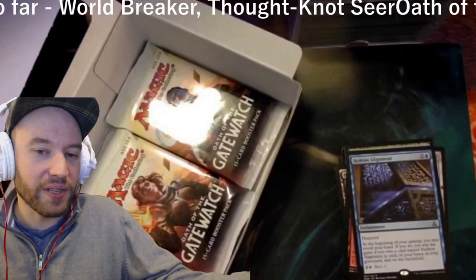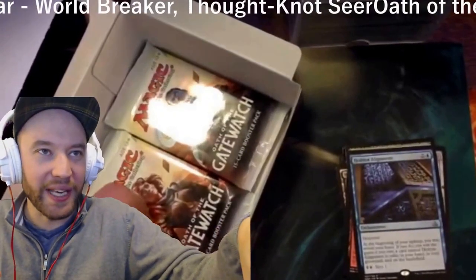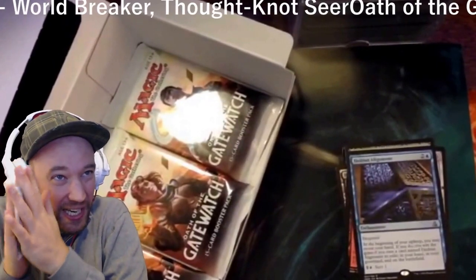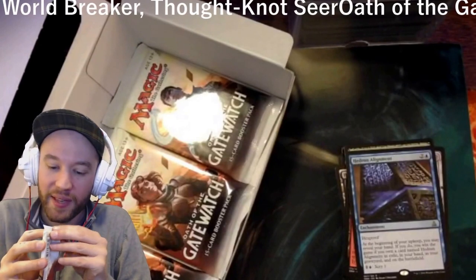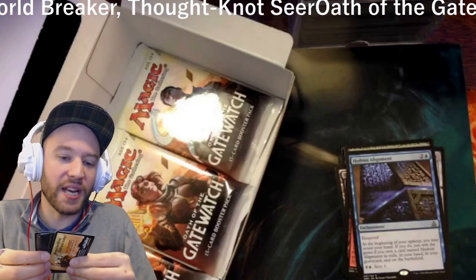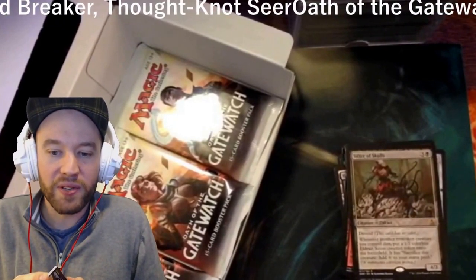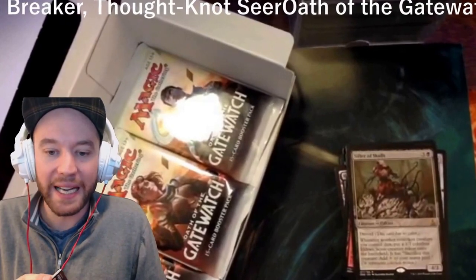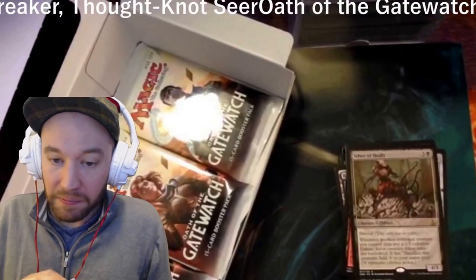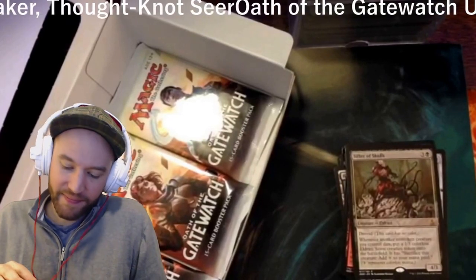Sounds like somebody wants to play a Helix Pinnacle-style deck — this is for all you Helix Pinnacle players. Rubbing the pack like a genie — let's see if that helps. And Sifter of Skulls came out: one black, three colorless, Eldrazi creature, devoid, 4/3. Whenever a non-token creature you control dies, put a 1/1 colorless Eldrazi Scion token onto the battlefield with sacrifice this creature: add a waste to your mana pool. Seems pretty good in limited.